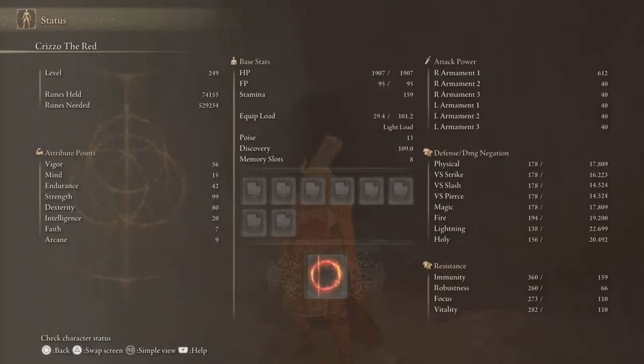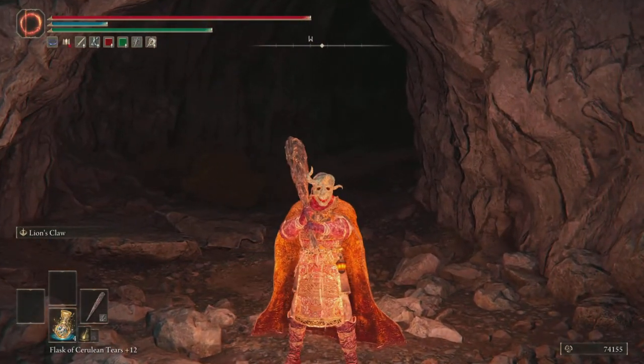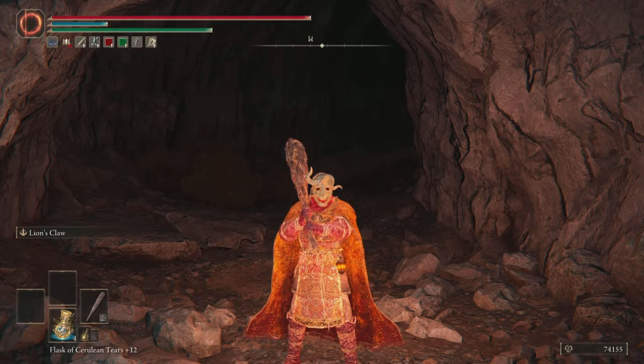For stats: Strength 99, Vigor 56, Dexterity 80. For this build, put strength and vigor as high as you can. You can throw some dexterity and endurance in there — it does help. But if you're level 150, you don't even need 99 strength — probably 80 is all you need, because the return on investment for those extra 19 points is minimal. But I want 99 — that's what I want for this build. You can see that bear is being absolutely destroyed with two hits from both builds.